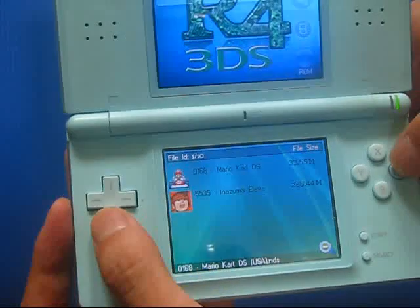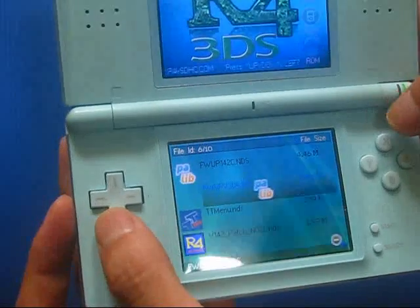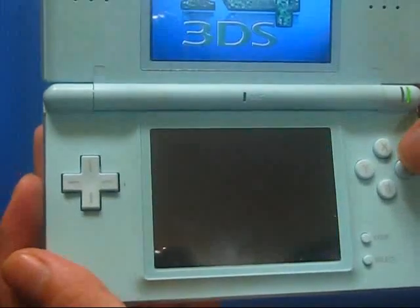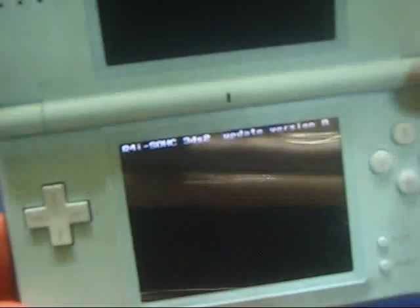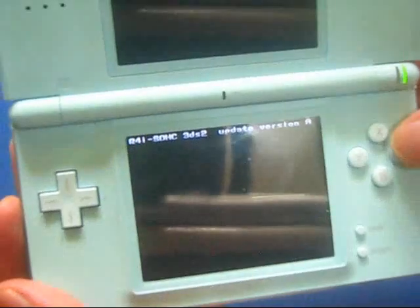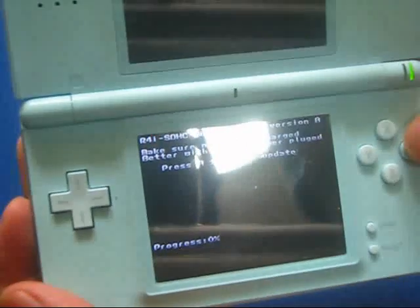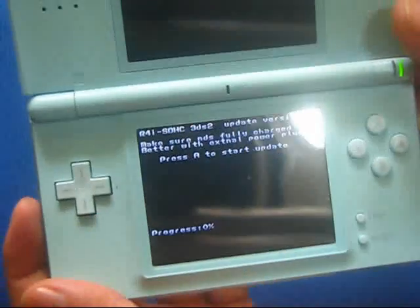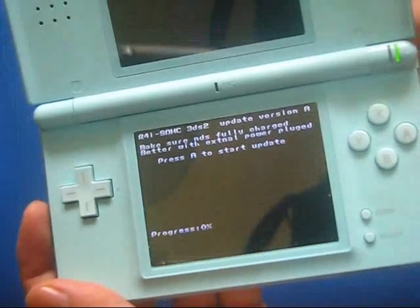We can get an update page, like the 3DS version 2 update page. We can press A to start the update, but I will not do that because it takes time.